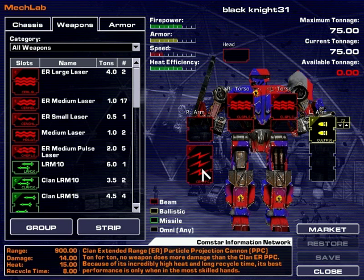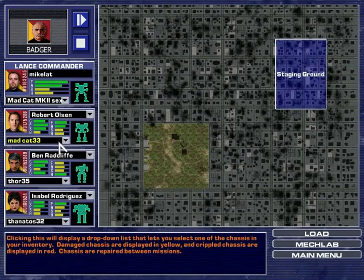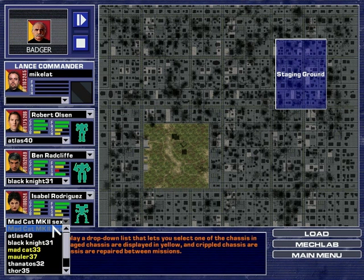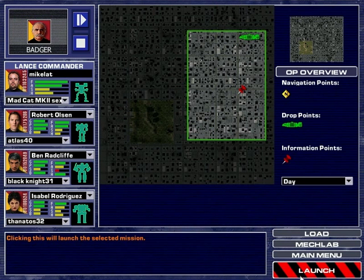And Black Knight returns with ERPPCs and some pulse lasers. The other mechs are kind of running the same thing. For me, Mad Cat — sexy — and Robert Olsen can have the Atlas. Black Knight for Ben, and Isabelle can have a Thor. Actually no, you stay with the Thantos. Get back on that Thantos.